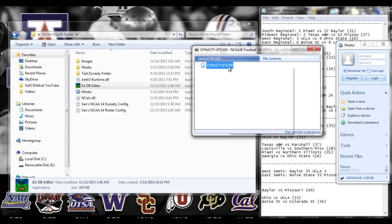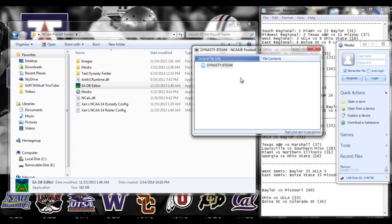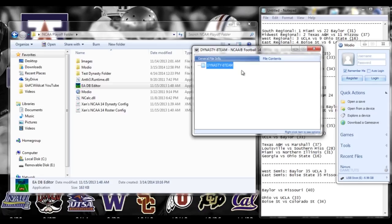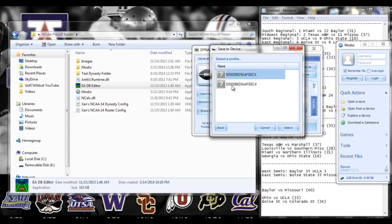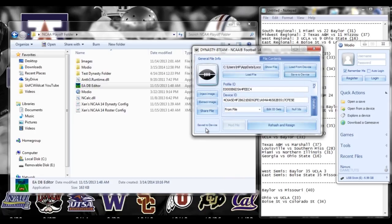Bringing up Modio, going to right-click and replace the file we just saved on our desktop. Bring up this file and replace it. As soon as you can, hover over the general file info — it'll give you the not responding when it's working. Once that changes, go to save to device. Watch the lower-left-hand corner before you try and exit out. Select your gamertag, it'll start saving. When it flips from save to device back to NCAA Football 14, you are done. Now you're done with Modio — you can exit this out.